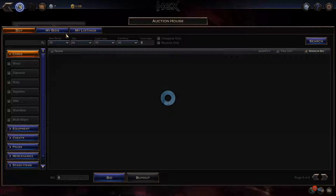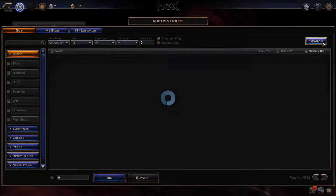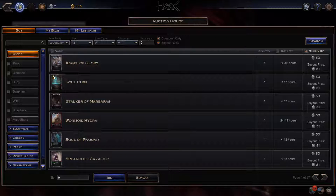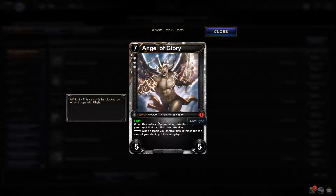We have the auction house, which is where kind of your late game is going to be. It's where you're going to be looking at legendary cards — cheapest buyout only. The cheapest legendary cards are 50 cents, and I think that's the lowest they can get. Some have cool abilities like Angel of Glory. You need three white to play him — cost seven, Quick Troop meaning you can play him at any time. Avatar of Salvation is the creature type, five attack, five health. Red is legendary or mythic, and then it shows you the set. One means it's a PvE card from the first campaign set. When it enters play, put all non-avatar troops in your crypt that died this turn into play, and if you have three white, when a troop you control dies and this is the top card of your deck, put this into play.